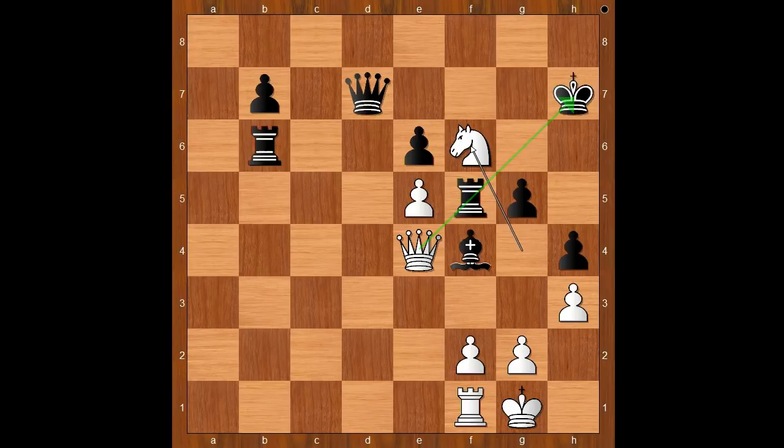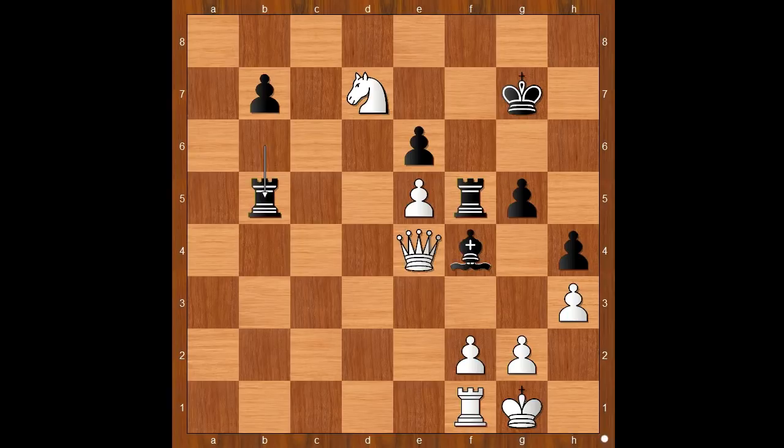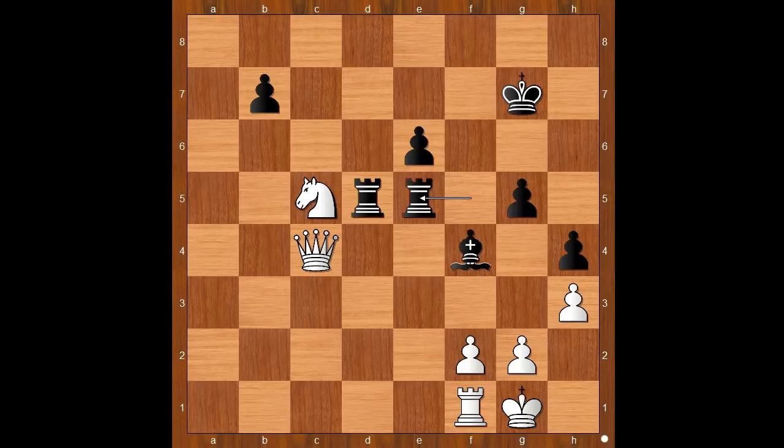King to g7, knight takes on d7. In a classical game, Ding Liren would resign. But since both players had only seconds on the clock, the game continued. Rook to b5, queen to c4, rook to d5, knight to c5, rook on f takes on e5, knight takes on a6 check. And this is where the game ended.